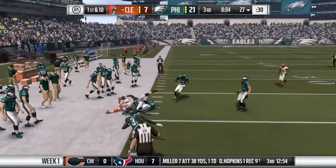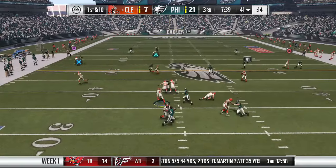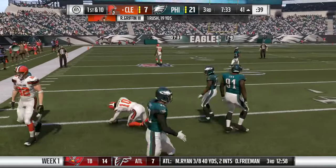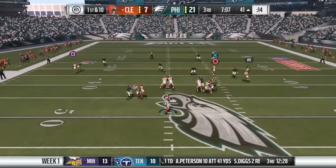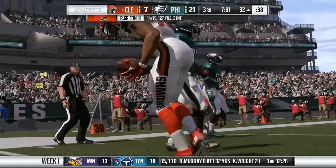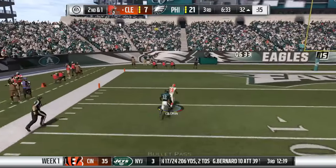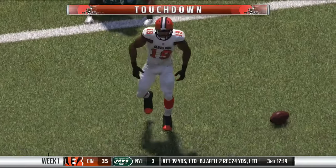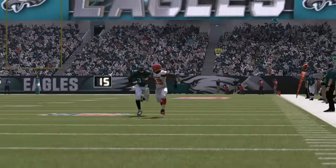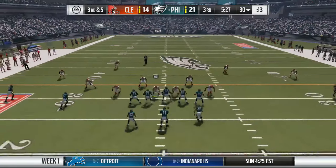On the ensuing drive at the 27-yard line, we get the ball to Josh Gordon for a first down — one of our most reliable receivers. RG3 then uses his legs to pick up another first down — he better not get injured doing that given his history. We find Josh Gordon again close to another first down. Then on a play action, RG3 finds Corey Coleman wide open — touchdown! Corey Coleman's first career NFL touchdown. Now it's 21-14.